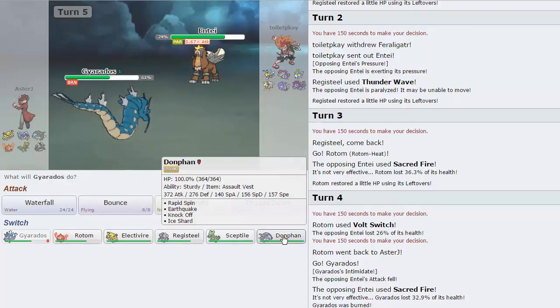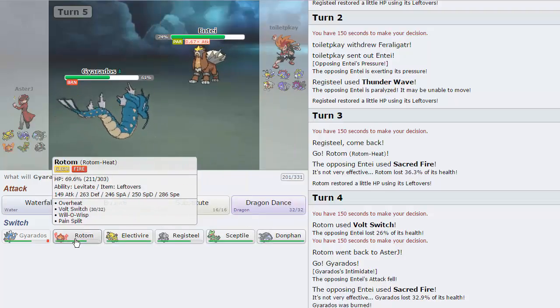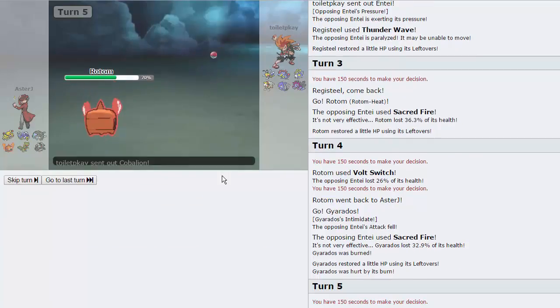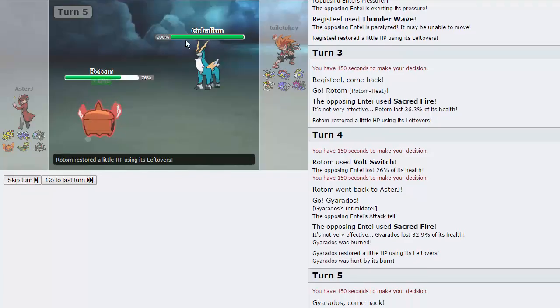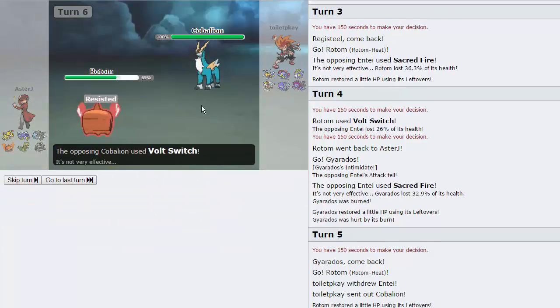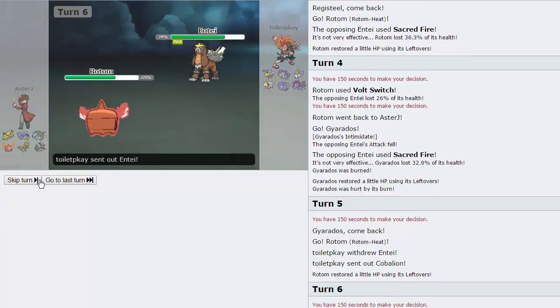Knowing that, I can probably switch back into Donphan here. I don't want him burning me again though — I don't have a Heal Bell on this team. So actually I'm going to go back into Rotom in case he decides to stay in. But he does go Cobalion, as predicted. This thing doesn't match up too well against me, so I can actually probably just go for a Will-O-Wisp right here. He goes for the Volt Switch. Anything burned is good for me. He does go into Entei though — that's fine.